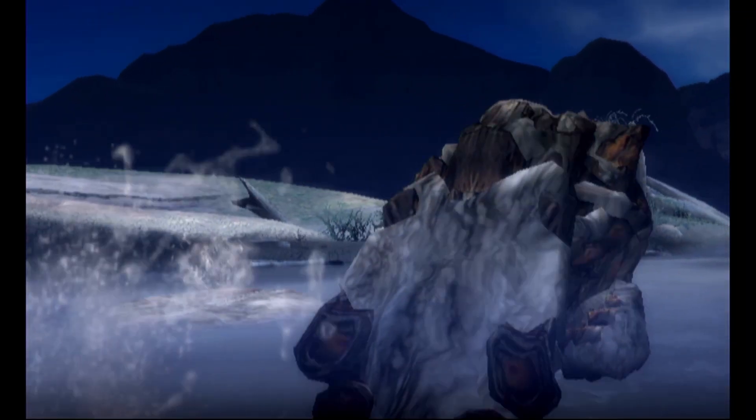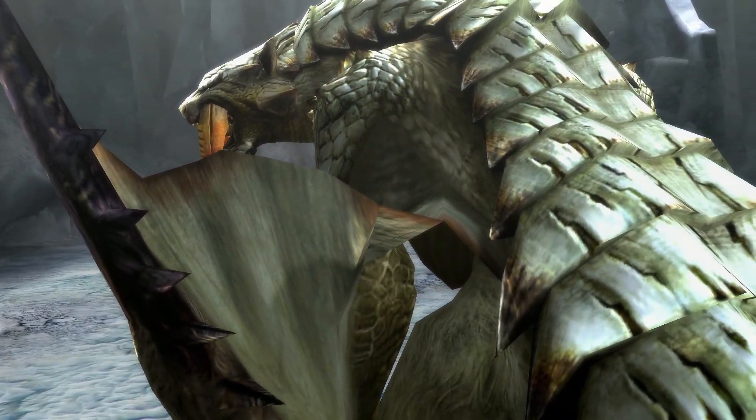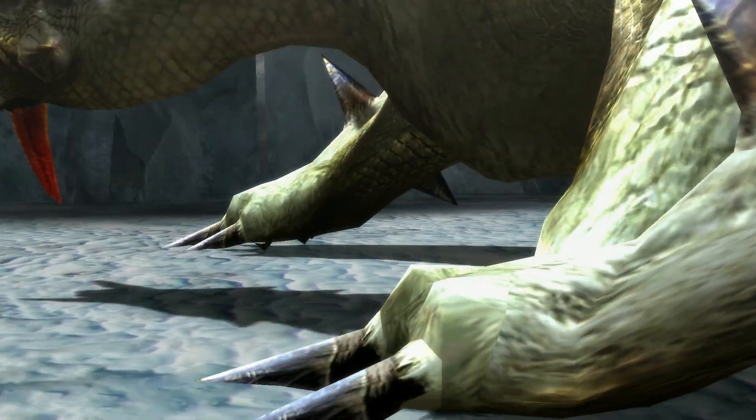He has a large ridge on his head that he uses to attack with. Monster Hunter Tri also has a flying wyvern named Barioth, but aside from being in the same game, the two are unrelated.